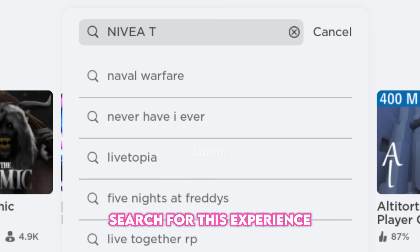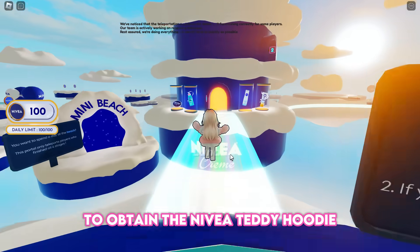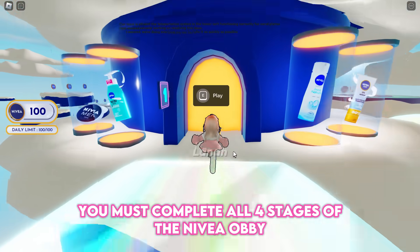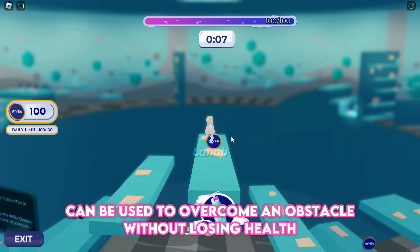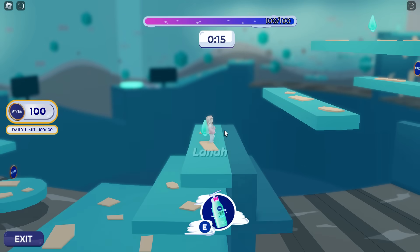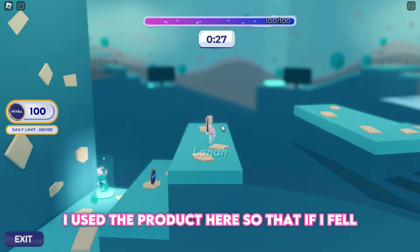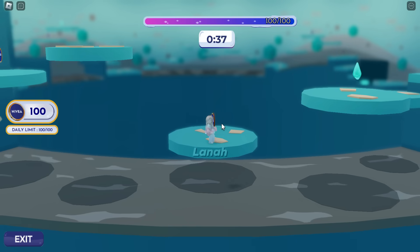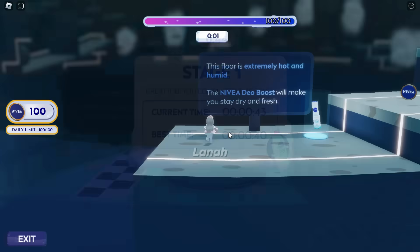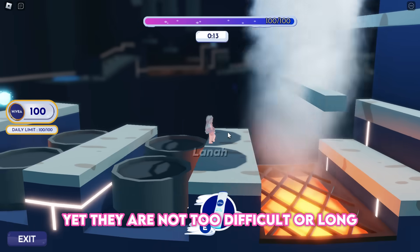Search for this experience: join Nivea Tower Run. To obtain the Nivea Teddy Hoodie, you must complete all four stages of the Nivea obby. The Nivea products claimed at each stage can be used to overcome obstacles without losing health — I used a product so that if I fell, I would not be harmed.